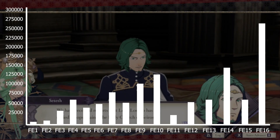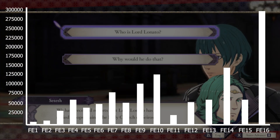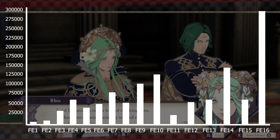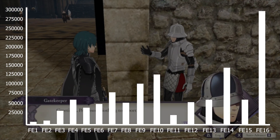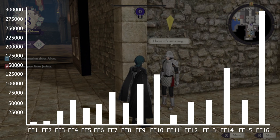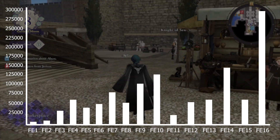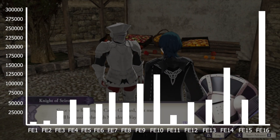And at number one is FE16 Three Houses at 290,500 words. I counted this as one game with four routes — I counted part one basically once and then the four routes on top of that. Three Houses has a lot of dialogue in the monastery itself: after each chapter, everybody in the monastery has something new to say. There are quite a few paralogs as well. Pretty much every major character had something to say usually, and all the students for whatever house you chose all say something — which is not common in Fire Emblem games, where the entire cast usually has something to say every chapter.